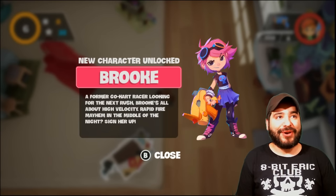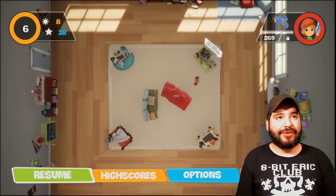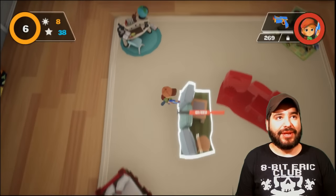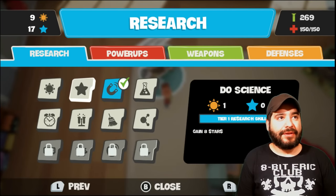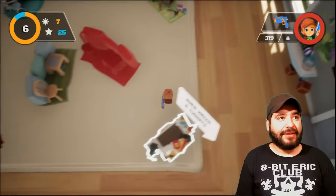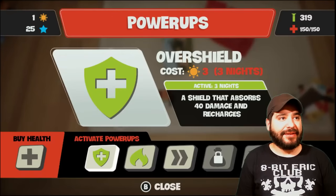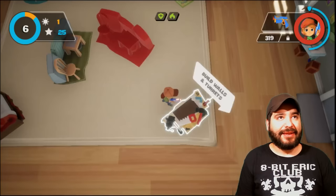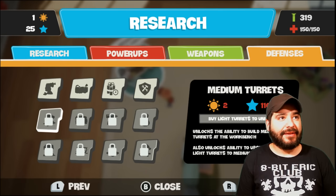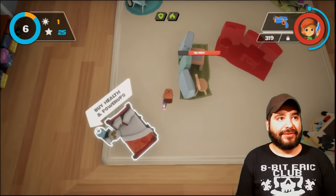Look at this — I unlocked a new character. Former go-kart racer looking for the next rush. That's awesome. So is there a way to switch your characters? I think maybe that's just when you have a different round. Alright, let's go ahead and buy some more ammo. The walls — I could see where they come in handy. I could appreciate the walls, but for now I think powering up and doing research is what is key for my character.